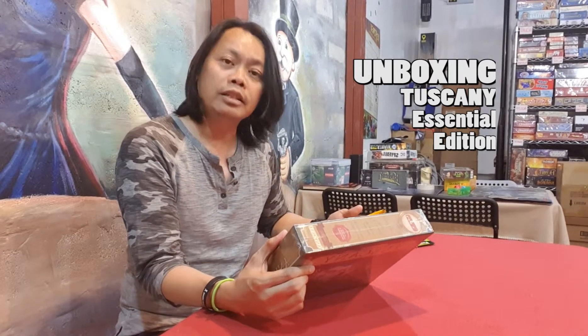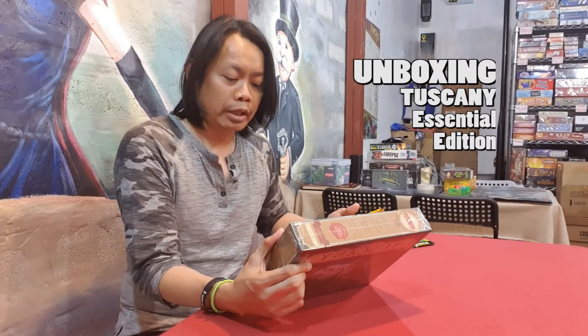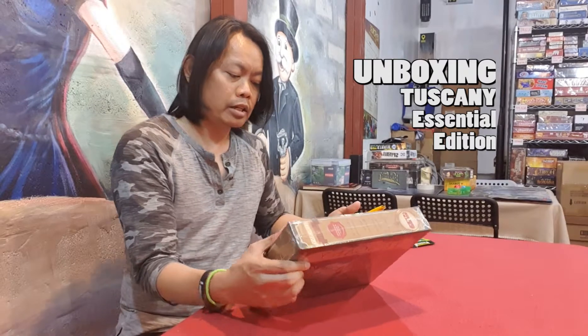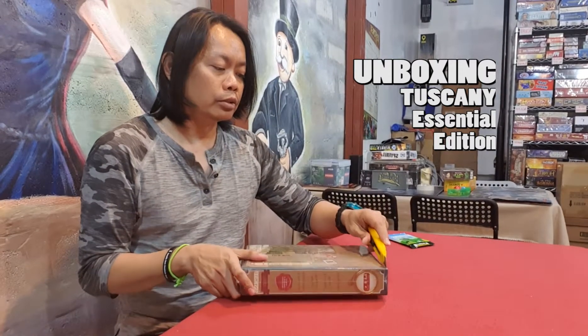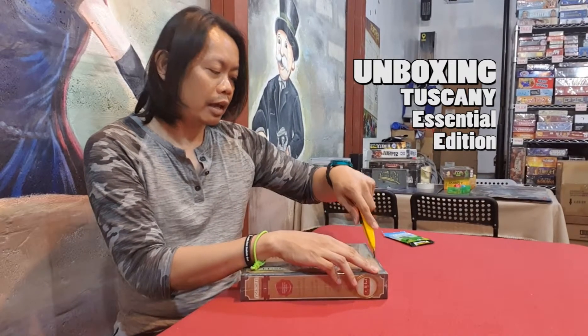Orange cards, because in the base game there are blue, yellow, green and violet cards. So you need the base game of Viticulture before you can use Tuscany, and this is the Essentials Edition.